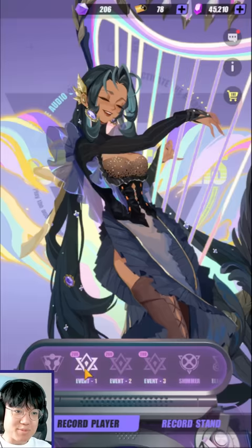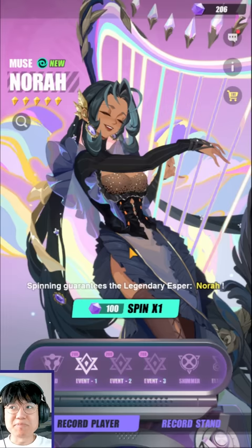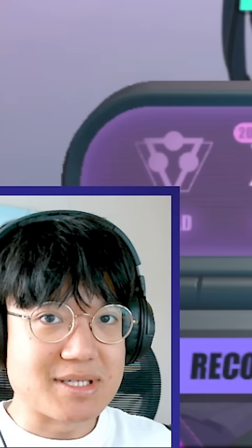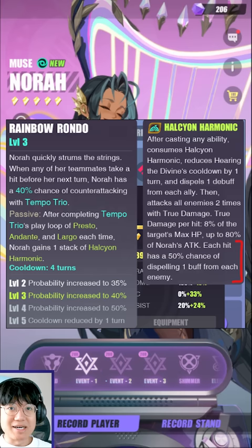Am I going to pull for Nora? I kind of want to get her at R2. The reason why I want to get her to R2 is because she instantly becomes a power creep version of R6 Hilda — yes, R6 Hilda who just came in the previous patch. At R2 she is a more complete counter against the speed meta that Hilda is not able to do as well, because she has buff strip on her Halcyon AoE attack.